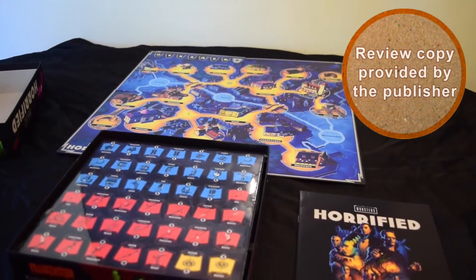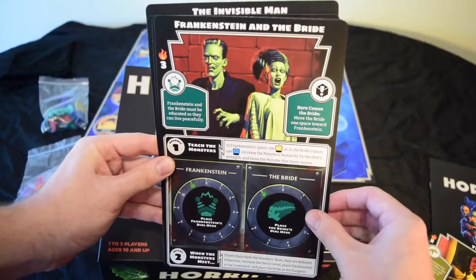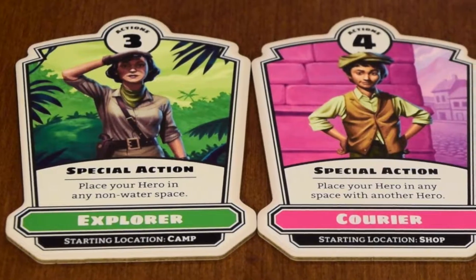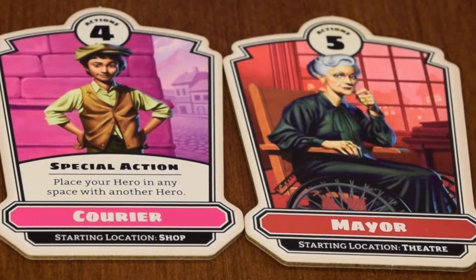Horrified is a cooperative, set-collecting, monster-hunting, breath-holding, pick-up-and-deliver experience that casts you directly into the clutches of a classic 1930s horror flick. Each player starts by selecting a character differentiated by ability, number of actions, and starting location.